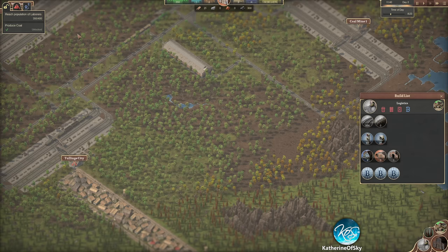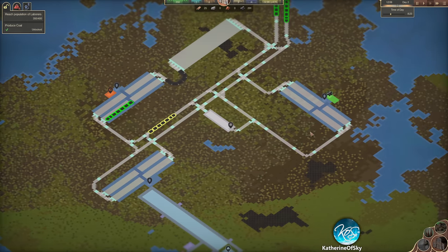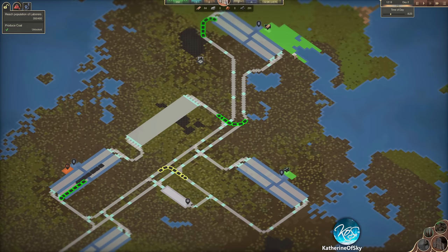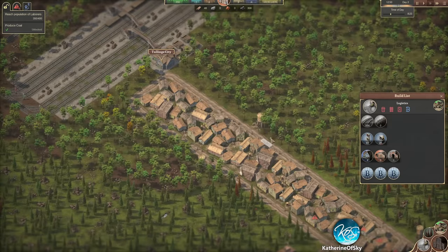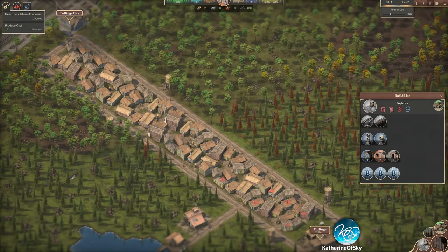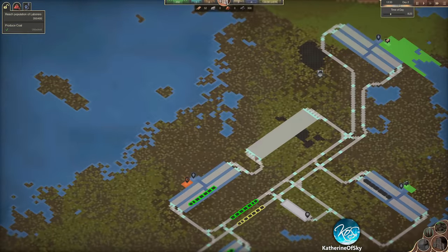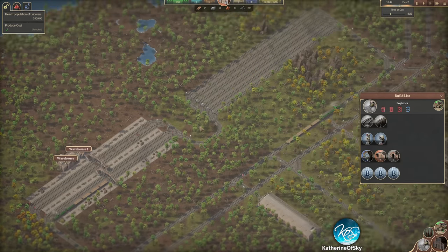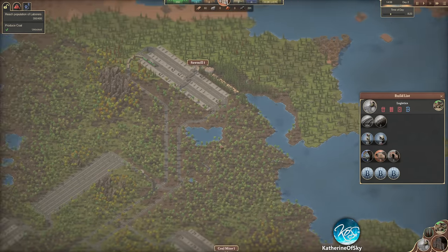Greetings and welcome to Sweet Transit. I'm Catherine of Skye. In the last episode we set up some basic materials, making stations and processes. We have Tulinga City which is providing employees to work at these various places. This is the area we're going to upgrade in various ways and to produce various different things. We also have Coal Mine 1 delivering to Warehouse 1 as well as Tulinga City, because we do need to spread that fuel around.